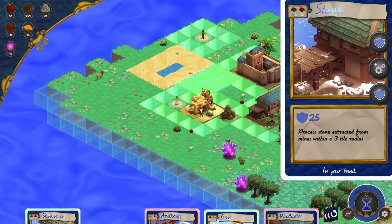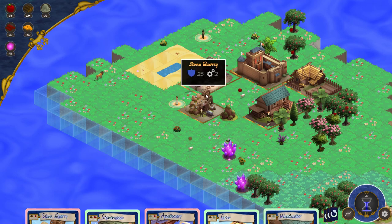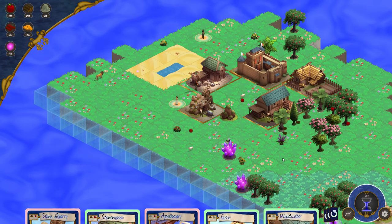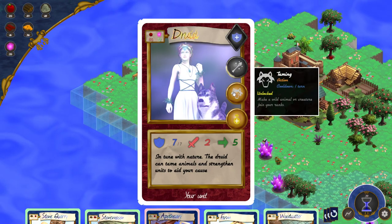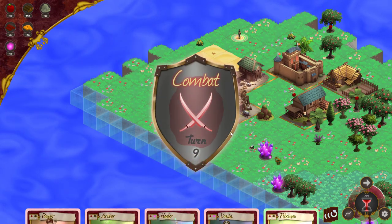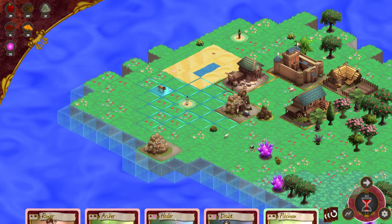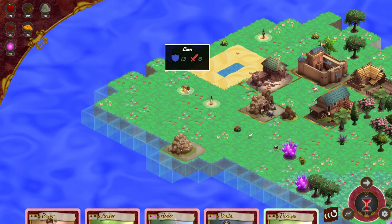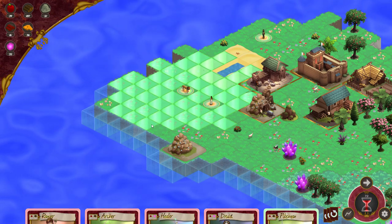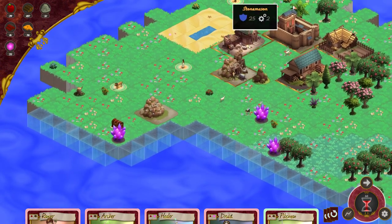I'm tempted to build a stone mason — let's do it — and upgrade my druid. The stone mason is going to increase the stone production from this quarry. Now in my combat turn, this druid is going to be able to tame animals. Let's move a little closer and let's tame this lion. Now this is mine and it's a pretty powerful unit, with 13 life and 8 attack. With this I feel confident going this way to explore a little further.